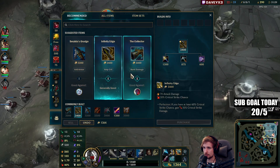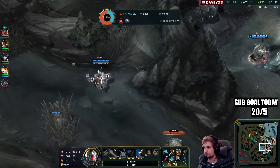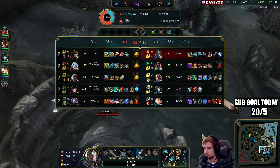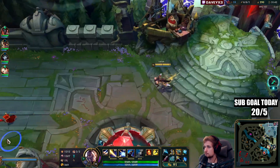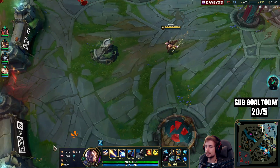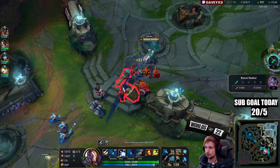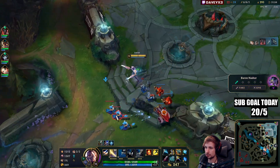We have enough gold right now, I'm going to go BF Sword. Sucks man — I hate Yuumi when I play against it and someone has like 15 kills, it's annoying to deal with. This whole game we have the lead but we just can't use it.